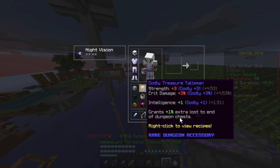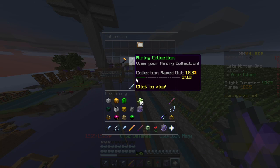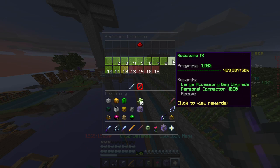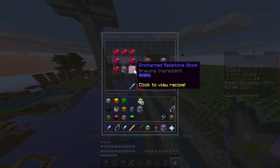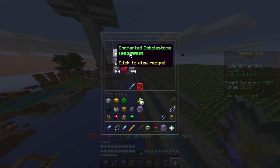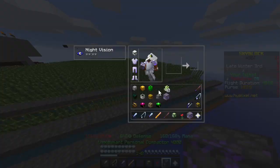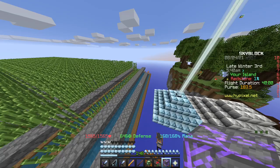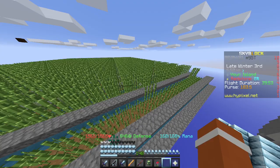I'd recommend using a Personal Compactor 4000, which is from Redstone Collection 9. It costs seven redstone and one Super Compactor, which is made from seven Enchanted Cobblestone — it is very expensive. This is helpful because if I put sugar in it and harvest sugarcane, it will automatically enchant the sugarcane into sugar.